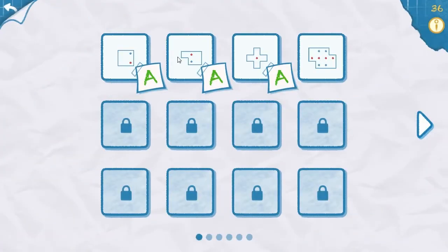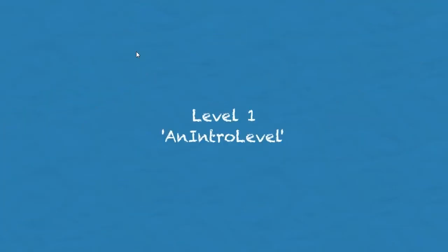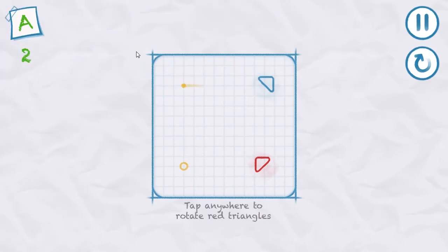So the first thing we're going to do is start off from the beginning. As you can see, I've already done three of these, but we've got a long way to go. So we're going to start from the beginning — an intro level. It just gives you the instructions over here. In order to get an A rating, we can't do more than two taps.